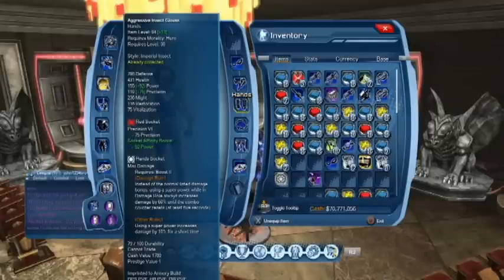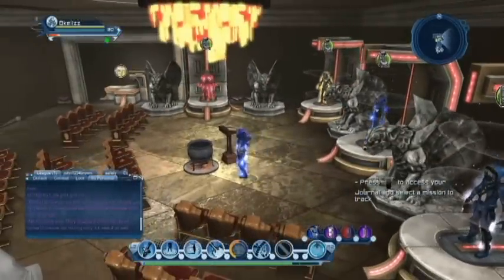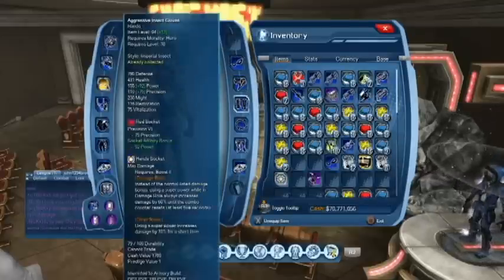The big one for this update is max damage, which makes all your moves 60 percenters — which a lot of people that DPS are not too happy about, because everything is pretty much going to be cookie cutter from here on out.